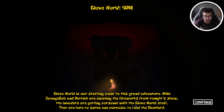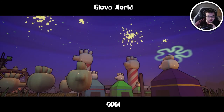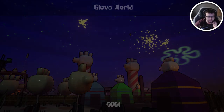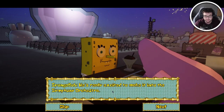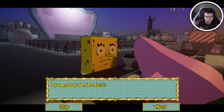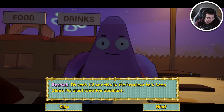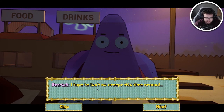Gloveworld is our starting point to this grand adventure. While SpongeBob and Patrick are enjoying the fireworks from tonight's show, the invaders are getting personal with the Gloveworld staff — they are here to serve one purpose: to feed the Overlord. Mrs. Stingers are just as lethal as Big Blenny, who's known for bringing quite a bounty of zoologists to their inn. Gloveworld, 9pm. Oh boy Patrick, I can't wait to cheer Scooter on while he's performing — he's really excited to make it into the symphony orchestra. I have never seen him so happy. Patrick? He's just eating.